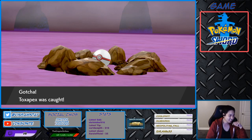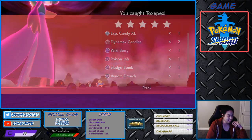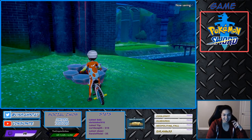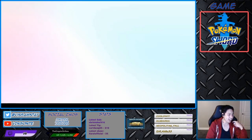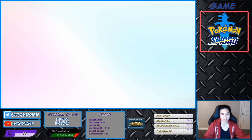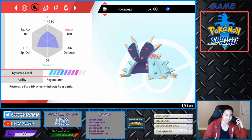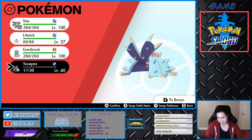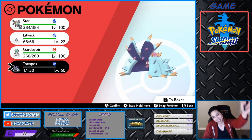I got it! Let's double check — I gotta make sure. Oh, everyone got it, nice! I care more about the utility than the shiny — the shiny is just aesthetics for me. Regenerator, we got Regenerator! There you go — my Toxapex battle, and how to get Toxapex's hidden ability. Hopefully you enjoyed this video, subscribe to our socials below, and I'll see you guys later.